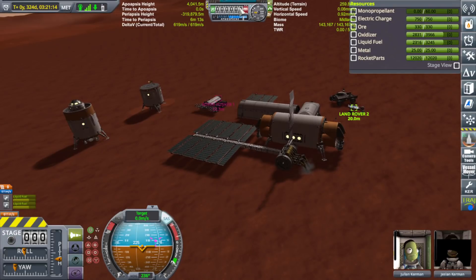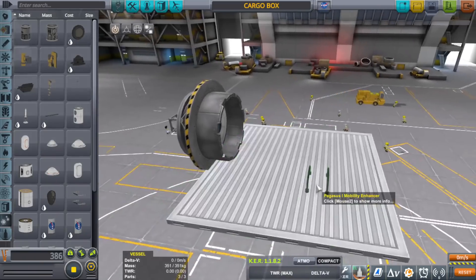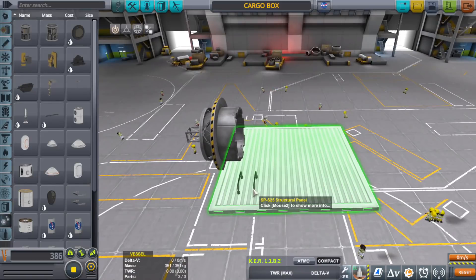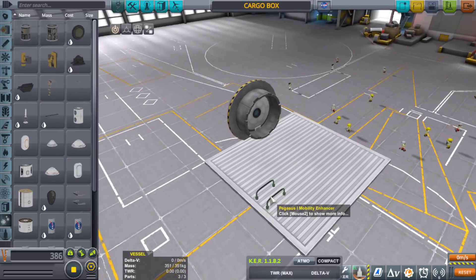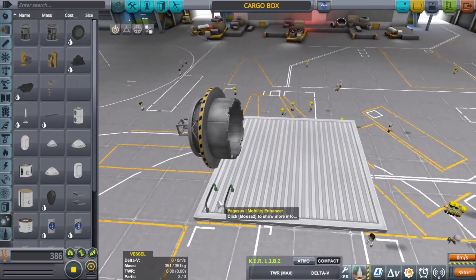I need to go into the design and design some stuff. In this colony build, I am allowed to use things like the Space Plane Hangar in order to design new vehicles and new buildings to be produced. Think of it as a room inside the colony that allows for research and design. So I'm going to create a type of cargo box and save it. Every time I need parts, I can just place them on this mat here, produce them, and then have a Kerbal engineer come and take them off and attach them wherever they need to go.